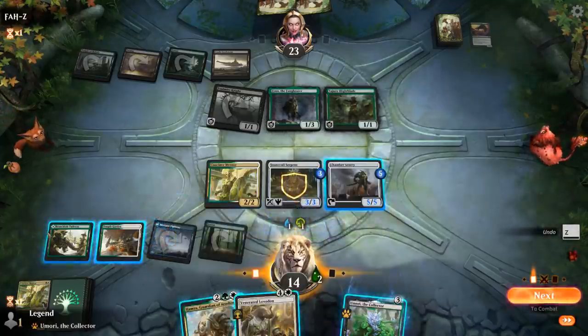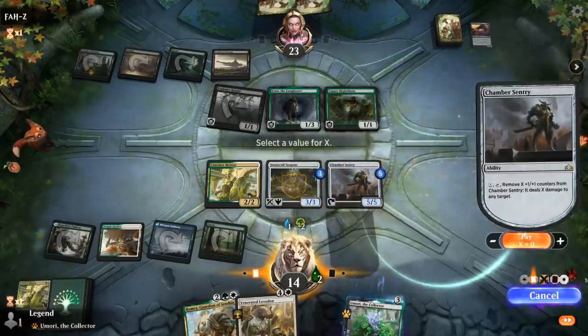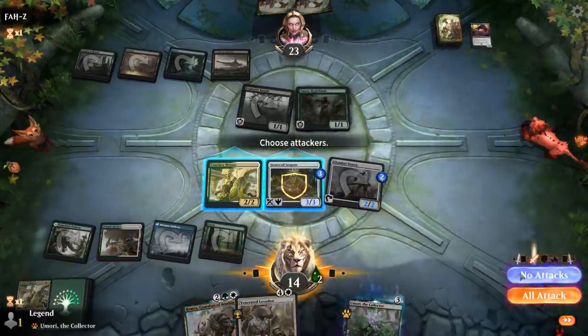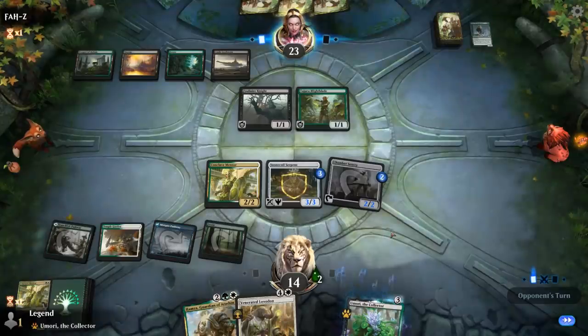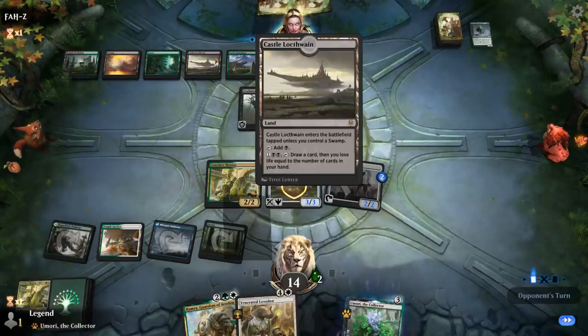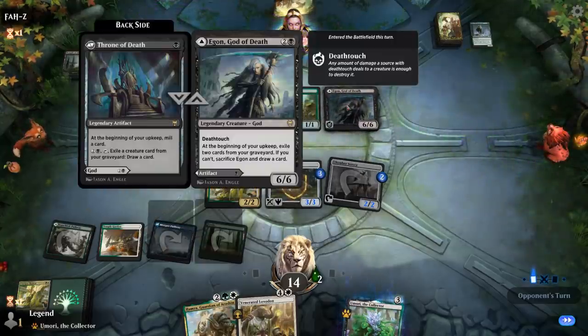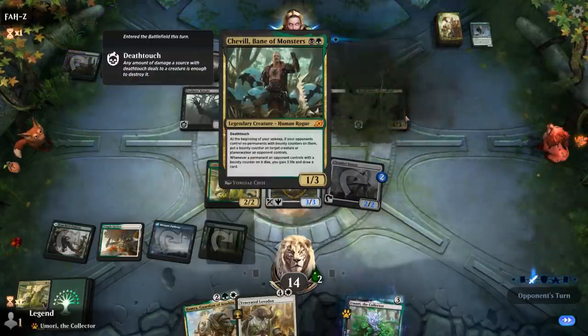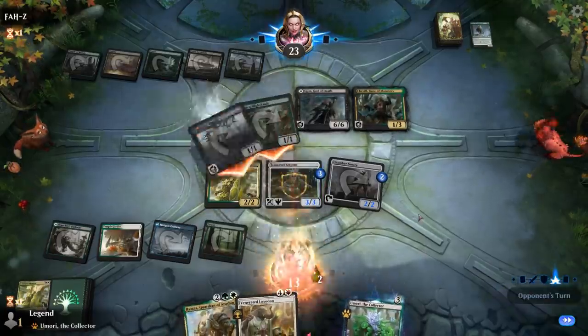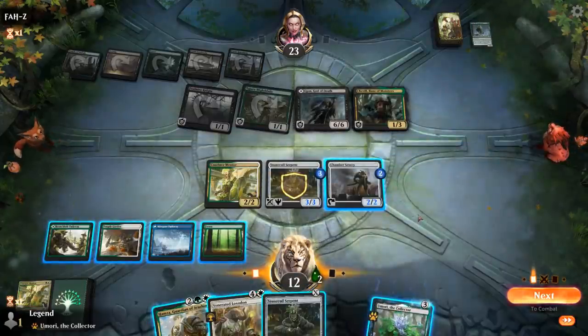We'll pay 3 to shoot down Finn. That works. If they still have a Castle, they can activate to draw more cards. Now Egon, God of Death, into Shevel, Bane of Monsters. Regular damage is what we're afraid of, but we can take 2. Stone Coil is nice.